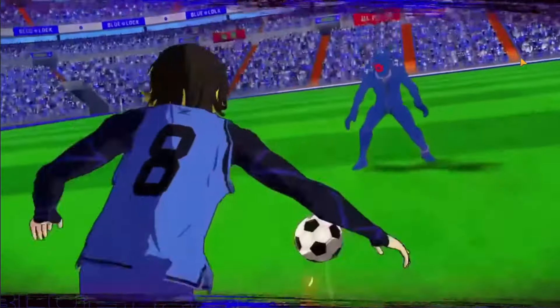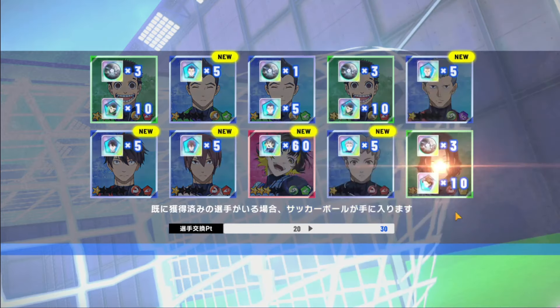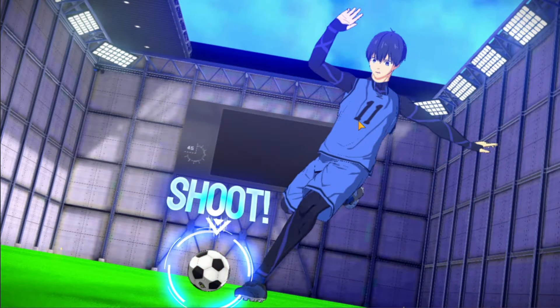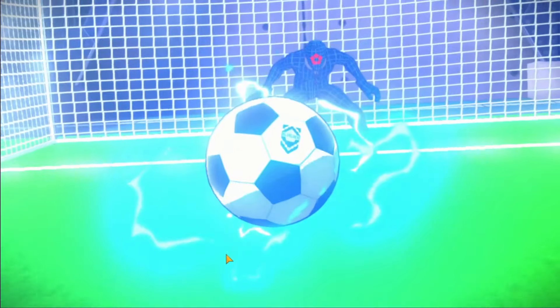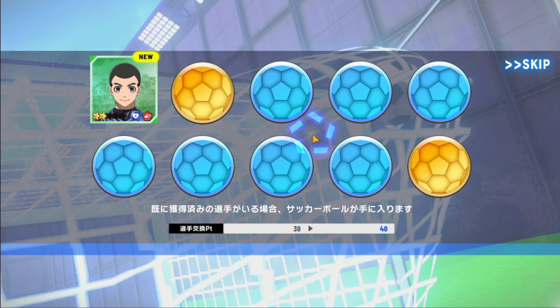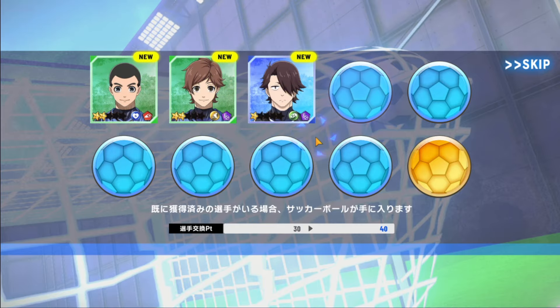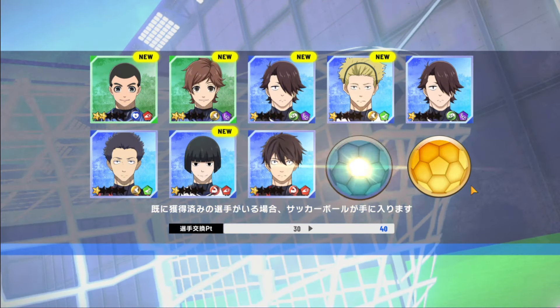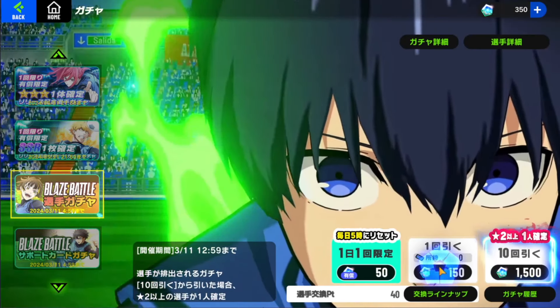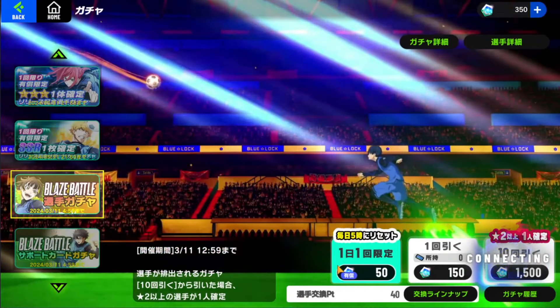I got Meguru! True, true — I got him on this account, pretty good character overall. Now the real question is what I'll get next. In my eyes, the main thing you should focus on — if you don't want to re-roll too long — is when you gather multiple three-stars, take them. Three or four three-stars and you practically have half a team already. That's way more helpful than just reaching for one specific character like Rin.